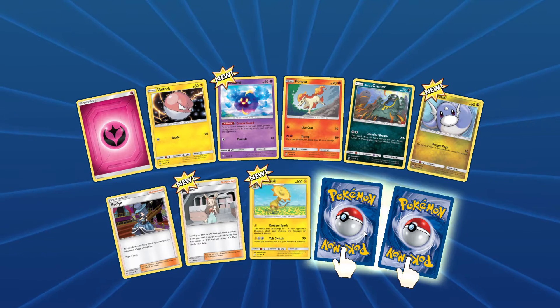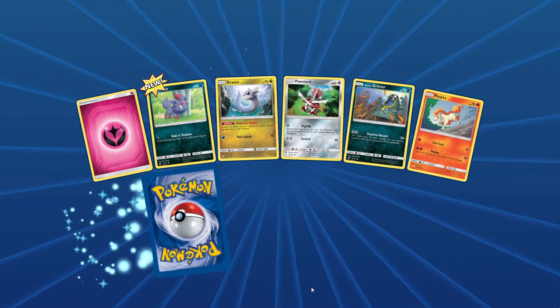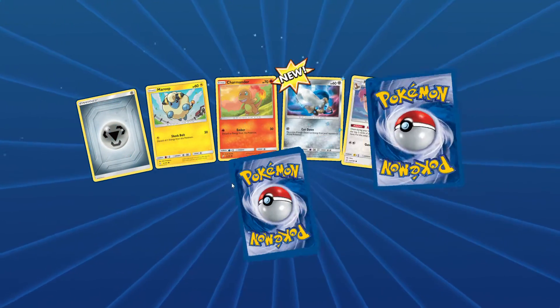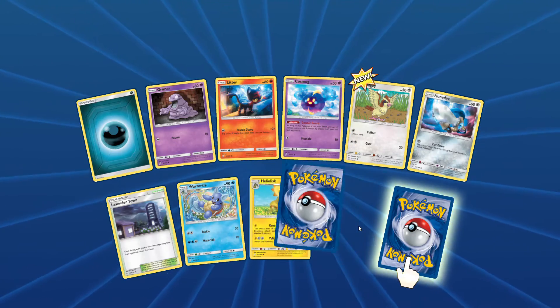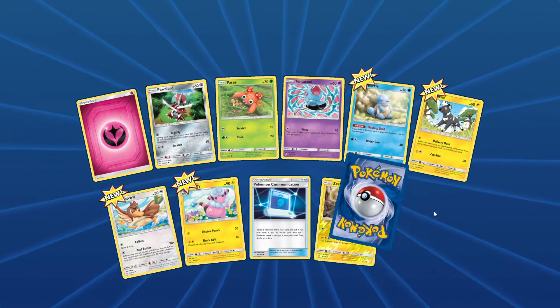No prism — hollow Dragonite, not bad. Nidoqueen, okay. Some new cards — Nidoqueen reverse. No prism and then Joltik Striker. All right, we have Zorua and then Mr. Mime GX.